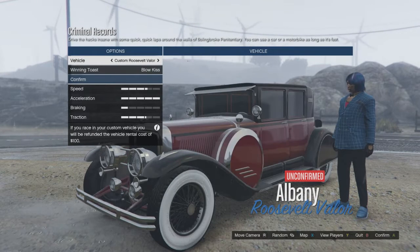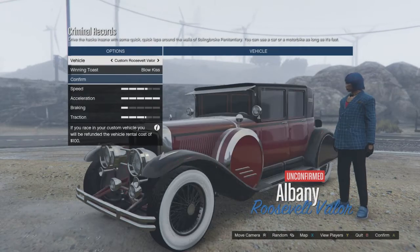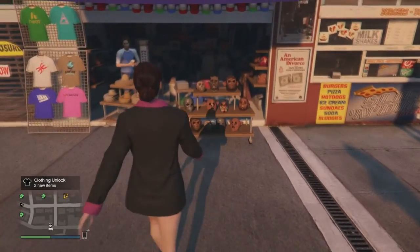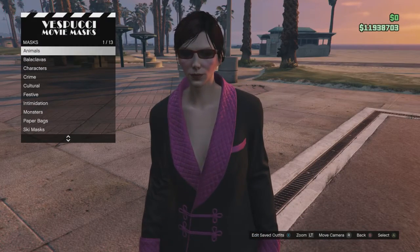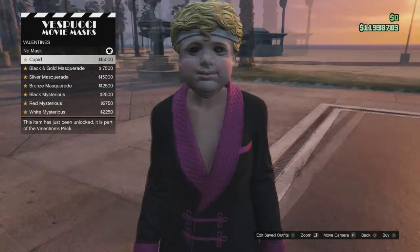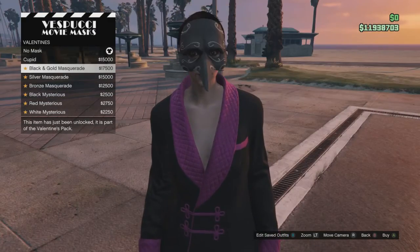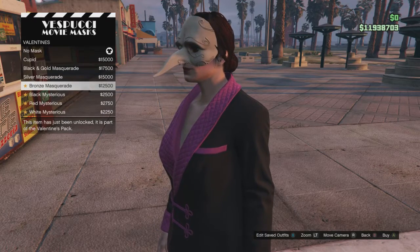Let's go over the stats really quick before we move on. They're basically the same — no difference there. Stat wise they're equal in speed, racing, acceleration, braking, and traction. Now let's move on to the masks. There aren't technically new ones, but there are masks that came two years ago with the St. Valentine's Massacre update.